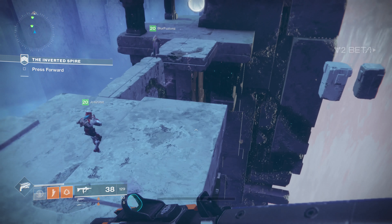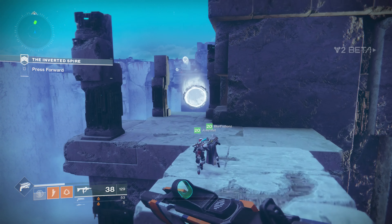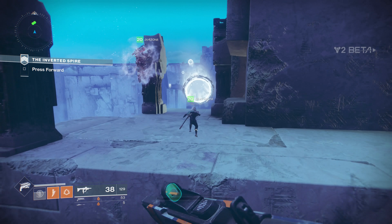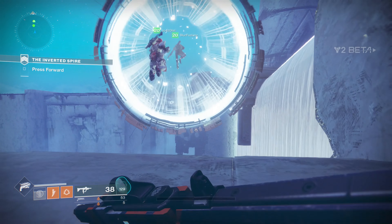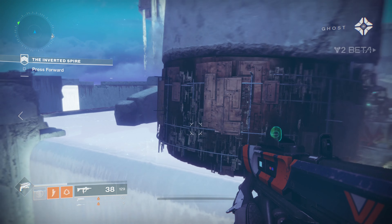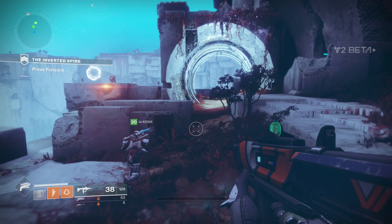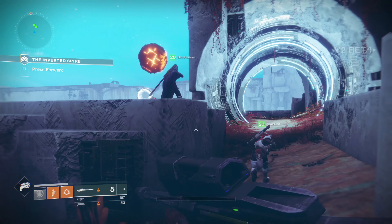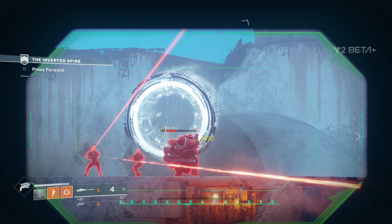Or a boost gate, whatever you prefer. You're just going to jump through these and follow them to the next area. On your right, the waterfall of Vex — enjoy the Vex milk scenery. There are a few Cabal snipers in this area, you want to be careful of that.